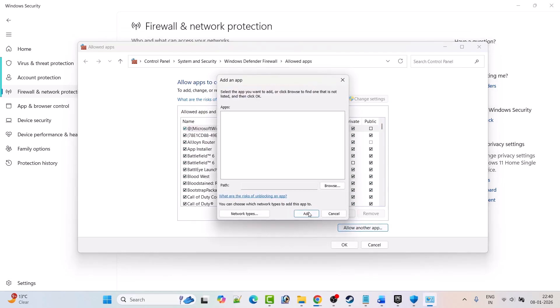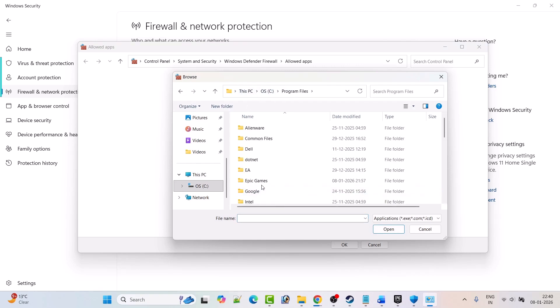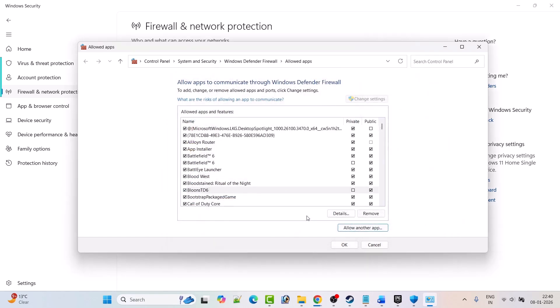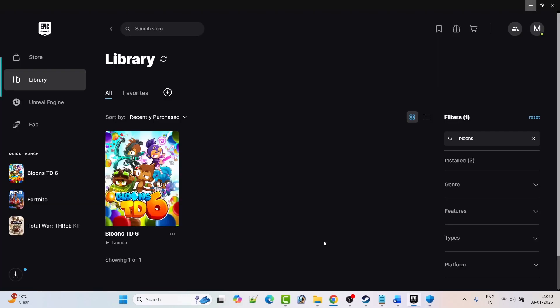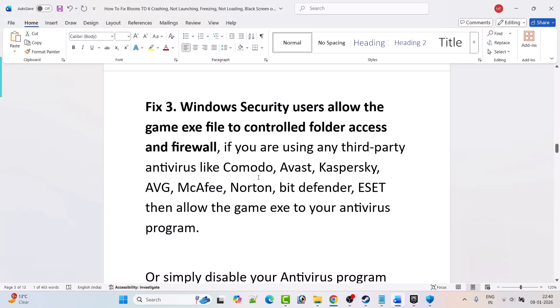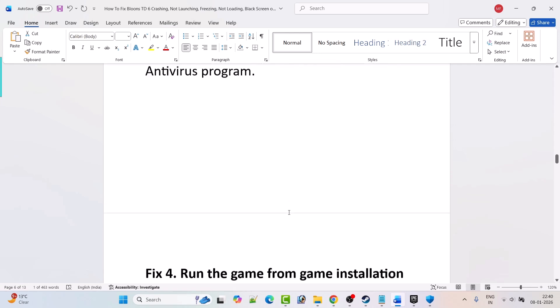Now go back and click on Firewall and Network Protection, click Allow an App Through Firewall, click Change Settings, then Allow Another App, then Browse. Navigate to the game installation folder: C drive, Program Files, Epic Games, Bloons TD6 — select the Bloons TD6 exe file, click Open, then Add. Make sure both Private and Public are ticked, then click OK to save. If you're using third-party antivirus software such as Comodo, Avast, Kaspersky, ESET, etc., allow the game exe in your antivirus as well, or temporarily turn it off to check.